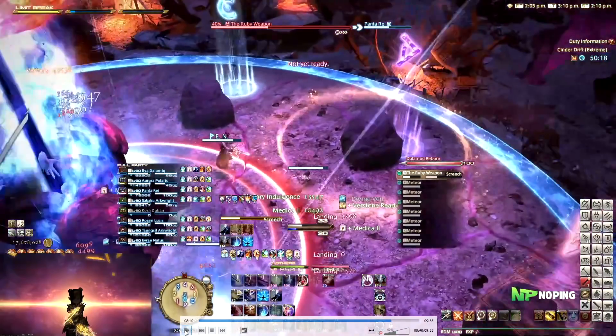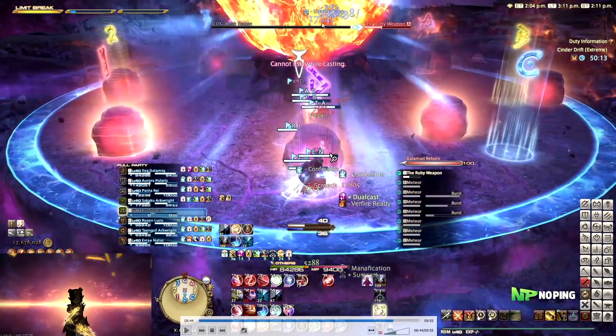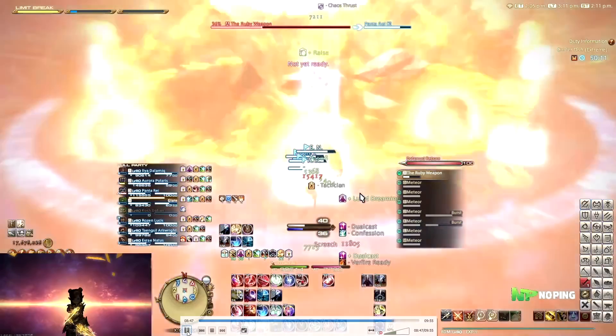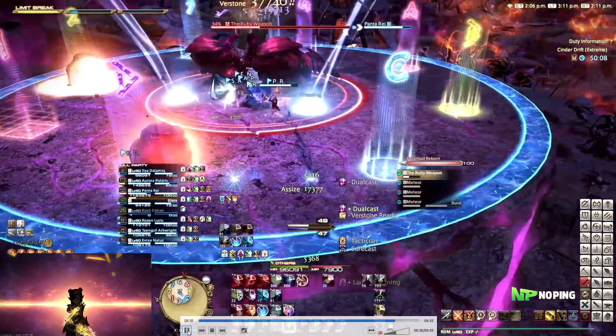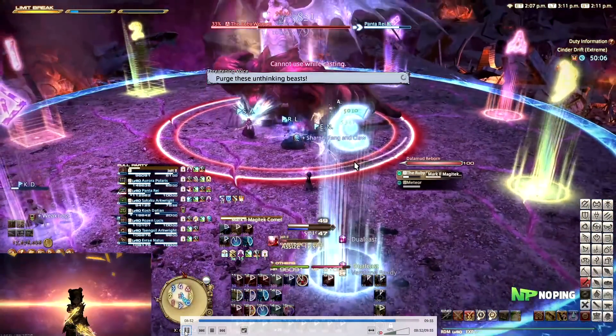Once everybody's dropped their AoE, we all move towards the middle. Then we call out which was the last one that dropped — in this case it was the one south on D. Then we wait for Screech, which is a knockback. You can use Arm's Length and Surecast for this, but technically you should get knocked back into the safe spot. We just used Arm's Length and moved to the safe spot manually so melees could keep uptime. Whilst this is happening, a big comet is coming down, which will basically kill everyone not behind a meteor. This is why you need to move behind the last one, since all the other meteors are exploding at this point. Once you line of sight the mechanic, move away from the meteor because it will be exploding too.